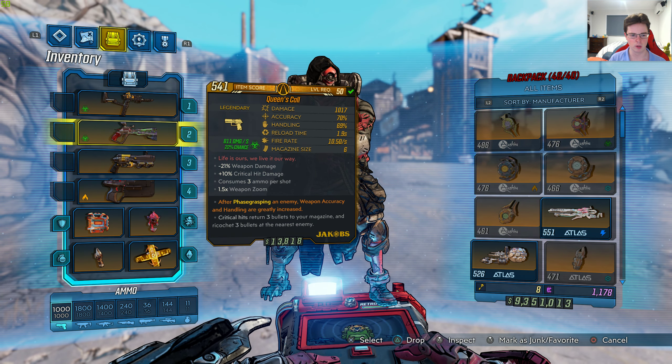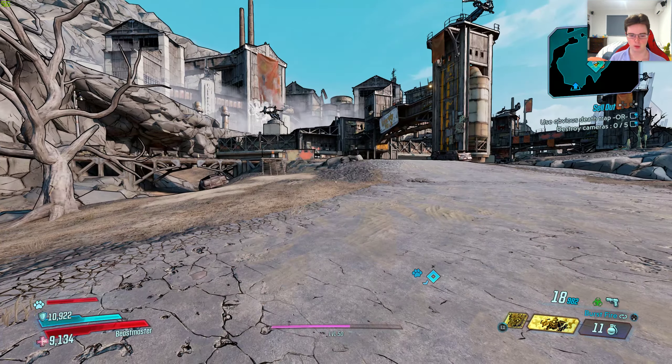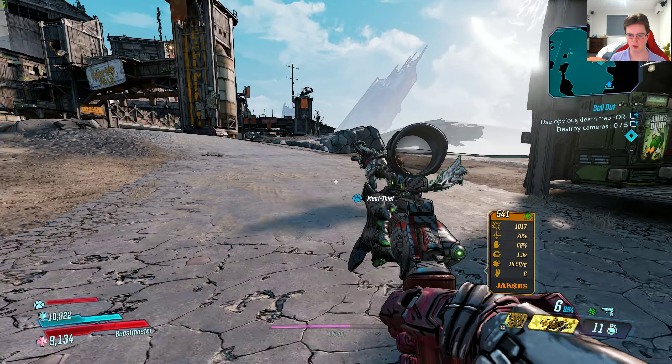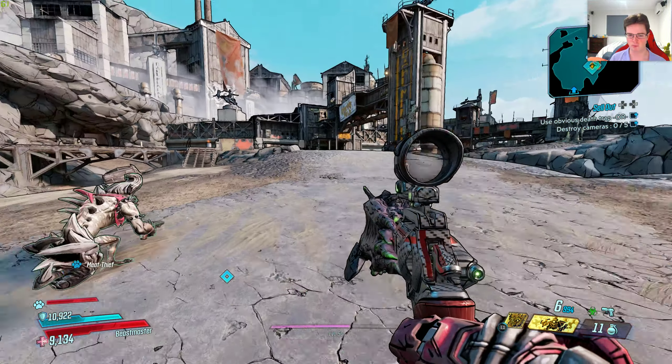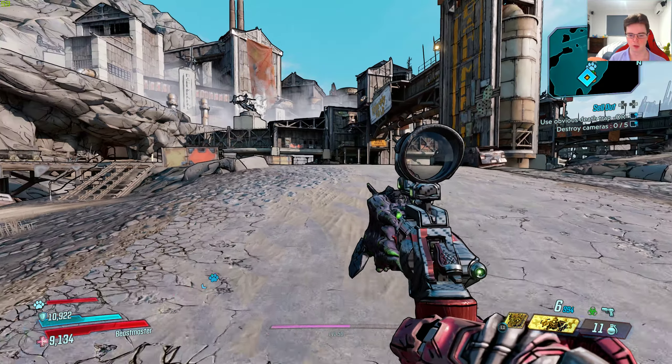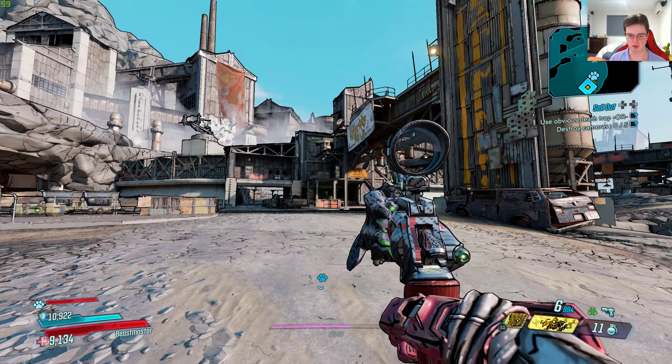It's a Jakobs pistol, it's 811 damage per second with a 22% chance for corrosive. It's an awesome looking gun — obviously no doubt it's looking extremely similar to the Thorn from Destiny 1 and 2. Now let's show you guys the special effect.